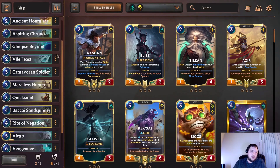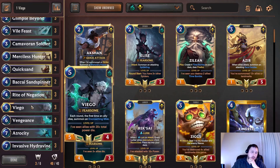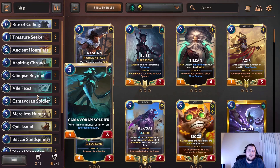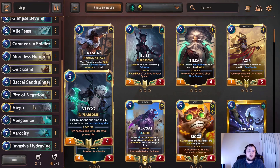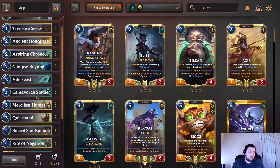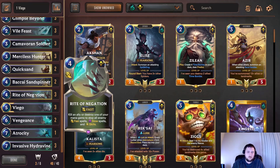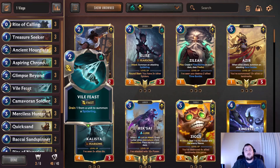That's Mono Viego — a tough deck to play, very much a control deck. You have to really think about leveling up Viego and protecting him while not dying in the early game. It's a cerebral deck but a strong one — probably high tier 2 in the current meta, with good matchups into control. Ancient Hourglass for 2 mana protects Viego really well, and Rite of Negation is very strong. Give the deck a shot and let me know how it does. See you next time!